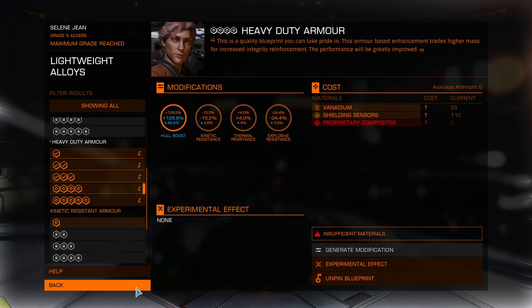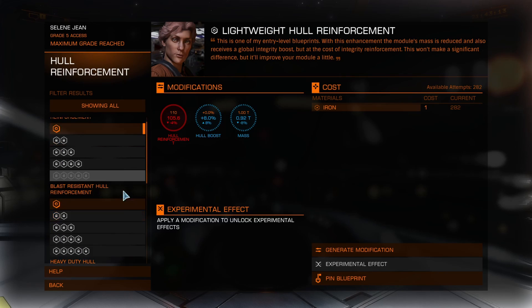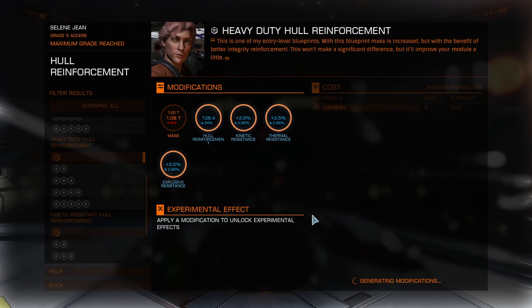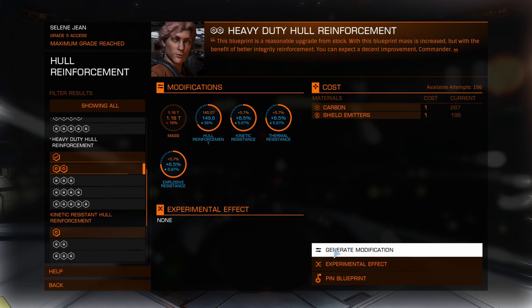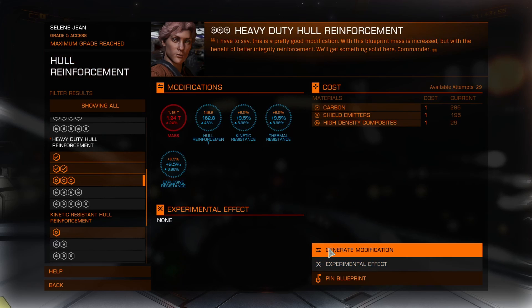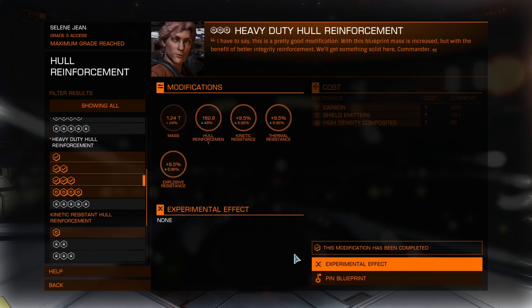Now let's go back and check out the other type of upgrade that Selene can do, which is hull reinforcement. When we start here, you'll notice that we're already at the maximum grade for Selene from our previous armor upgrades, so our upgrade rolls now should be much better. Let's give it a whirl. I'll go with the heavy-duty hull reinforcement upgrade. And sure enough, it only took one spin to do Grade 1, only two rolls for Grade 2, and Grade 3 only took four rolls. I already know I don't have the materials for Grade 4, so that'll wrap up this session with Ms. Selene. It's been a pleasure.